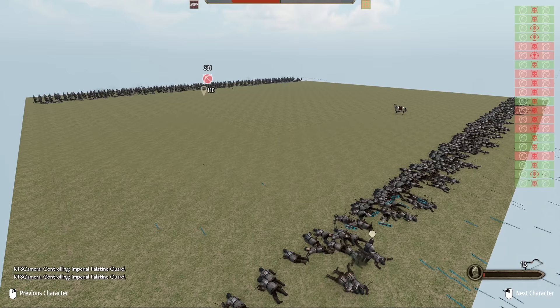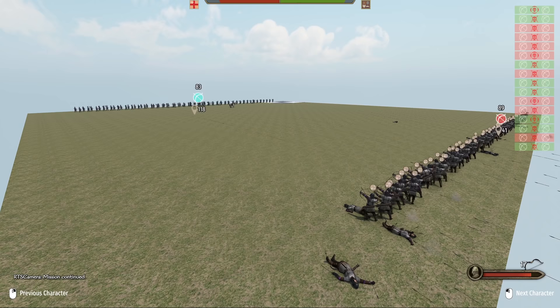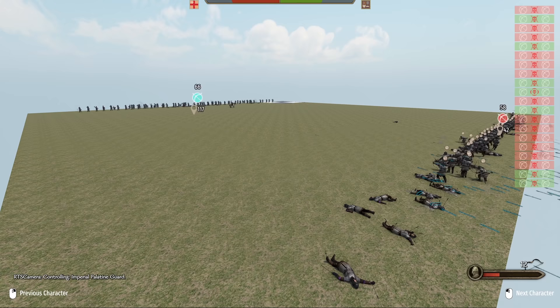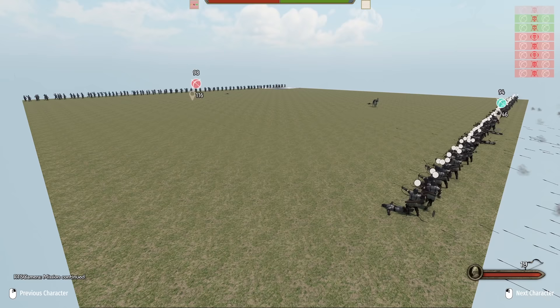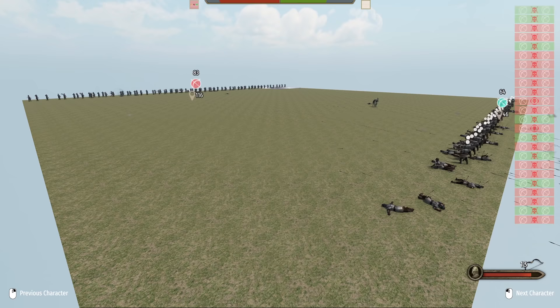Let's see what happens when we make line formation with a single row against loose formation of the same lane. Now there will be no output disadvantage as all units from both sides will be shooting. It's still a convincing win at 1.57 KDR for loose formation. We run the same test but let loose formation go the full length of the map, spreading the troops further. By the end, it's an even more devastating defeat for line at 2.19 KDR for loose formation.